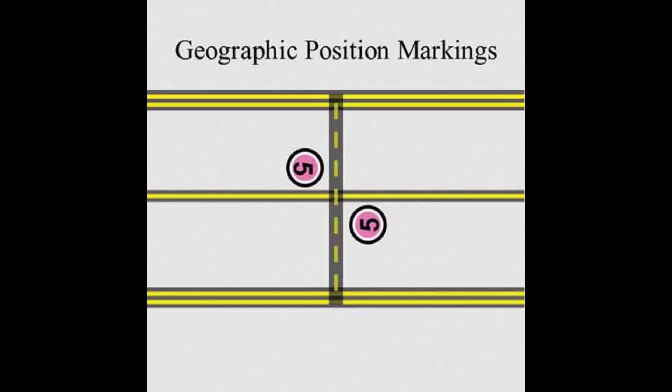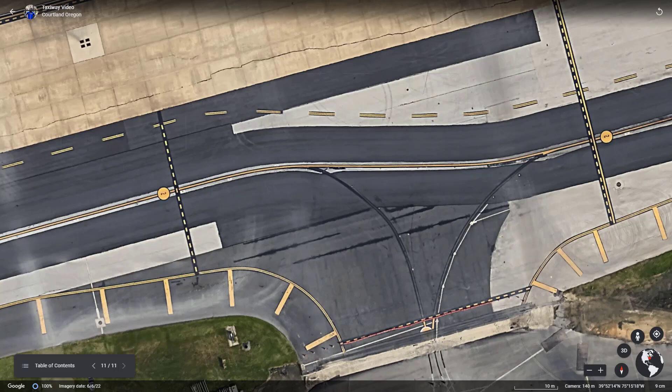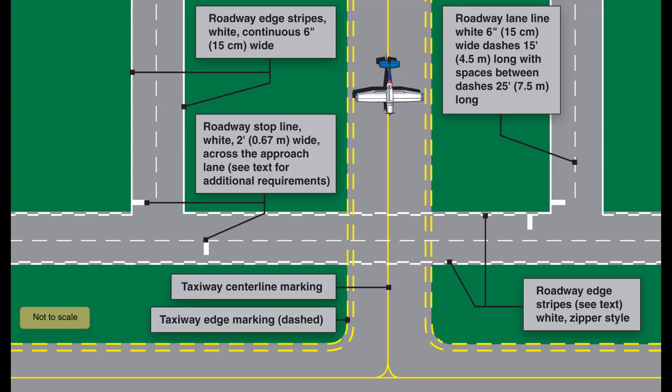Up next are geographic position markings — a pink circle outlined by a white ring and a black border with an alphanumeric designator in the middle. Some airports use these markings for low visibility taxi operations when RVR is less than 1200 feet. Finally, vehicle roadway markings define a path for vehicles to travel on paved surfaces also used by aircraft.